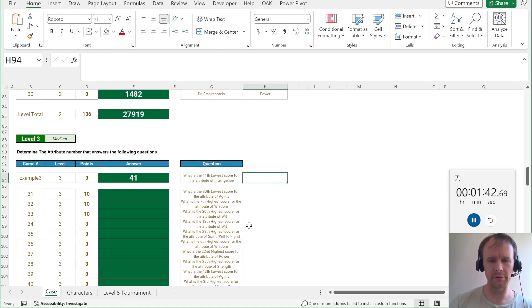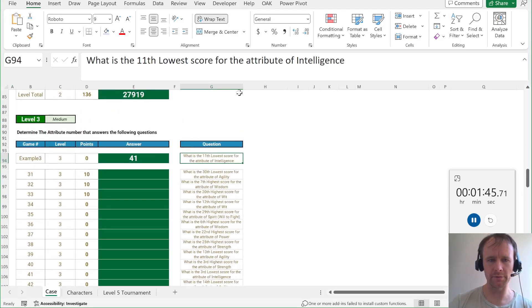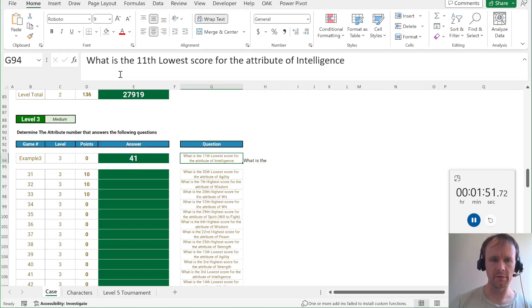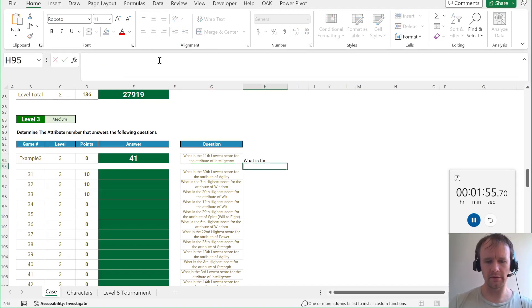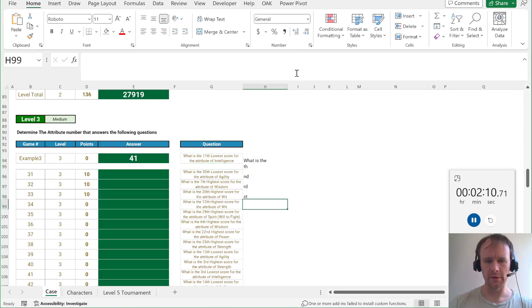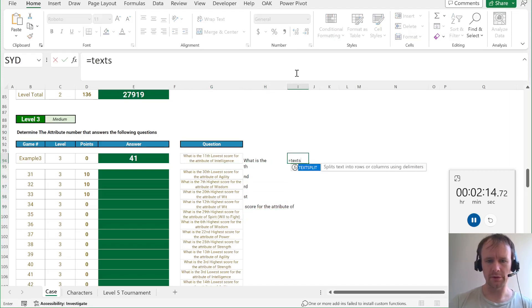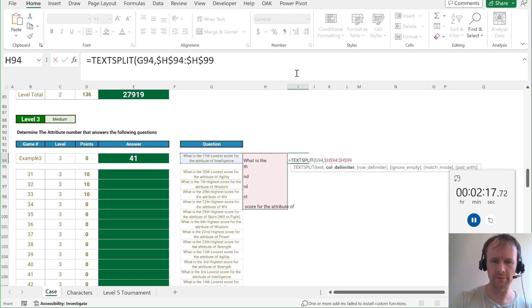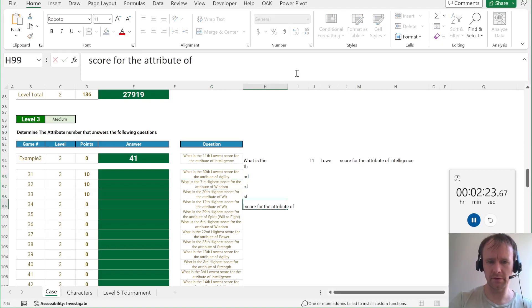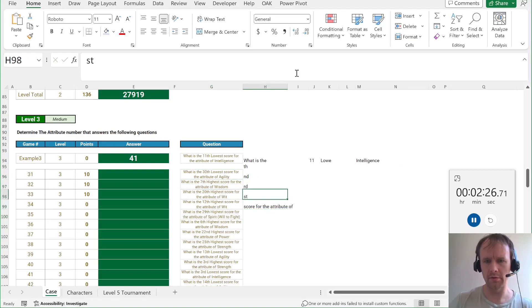For levels three and four, you had to do some text splitting. Luckily, the layout was pretty consistent. The idea is we're going to do a TEXTSPLIT — we want to get rid of 'th space', 'nd space', 'rd space', and 'st space', and whatever comes at the end: 'score for the attribute of'. So if we get rid of all those things, we should get just the relevant bits. So TEXTSPLIT this by these.